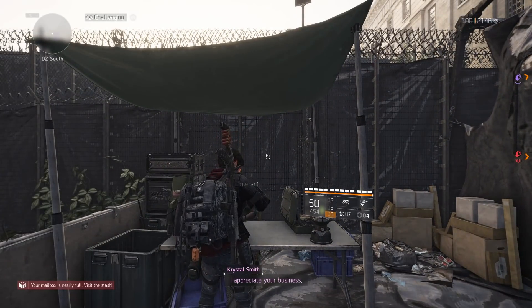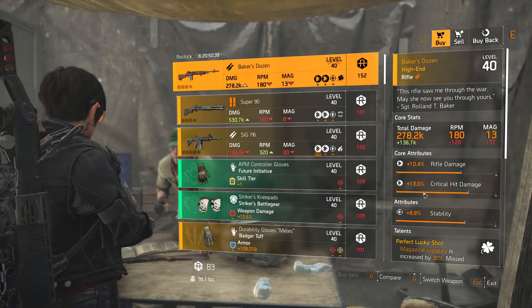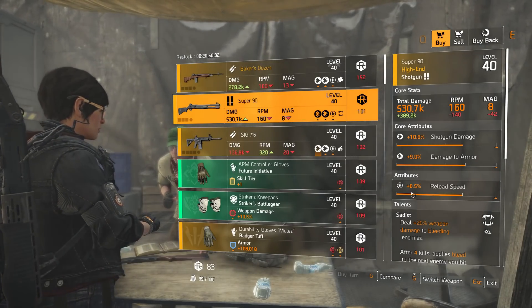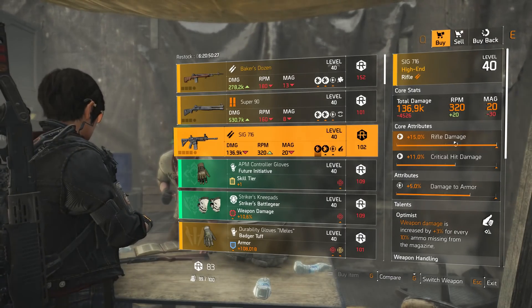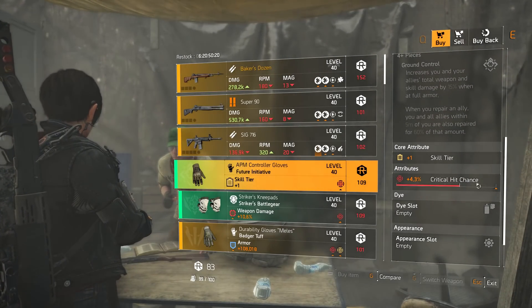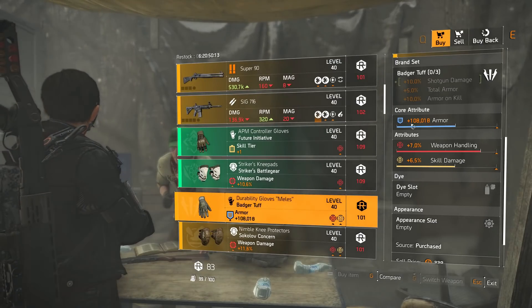Final dark zone — DZ West. The named item is Baker's Dozen with Perfect Lucky Shot, 8.8% stability, 13% crit damage, and 10.4% rifle damage. Super 90 shotgun with 10.6% shotgun damage, 9% damage to armor, 8.5% reload speed, and Saytis is the talent. A 6716 rifle with 15% rifle damage, 11% crit damage, 5% damage to armor, and Optimist is the talent. Future Initiative gloves with plus one skill tier and 4.3% skill haste. Striker's knee pads with 10.6% weapon damage and 6.5% weapon handling.